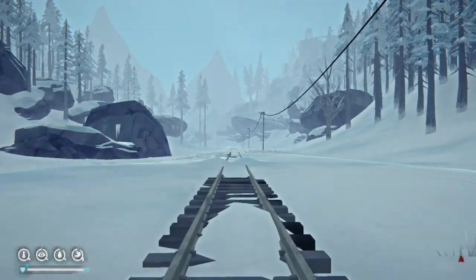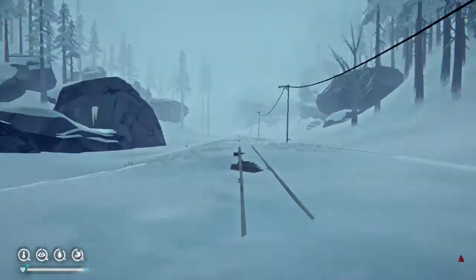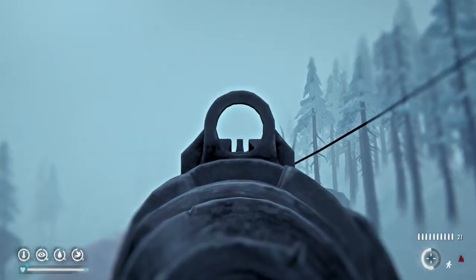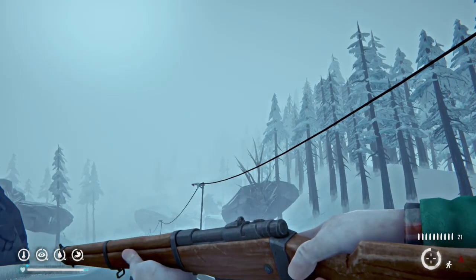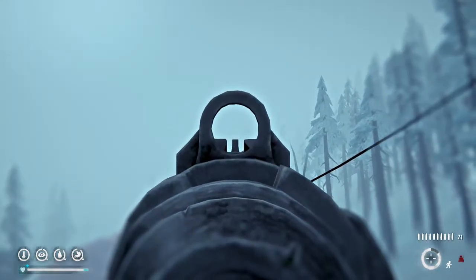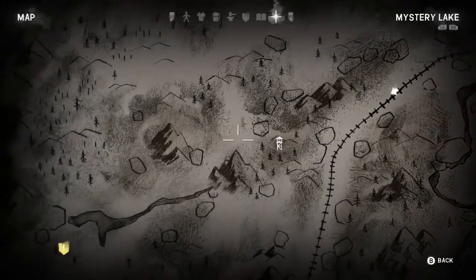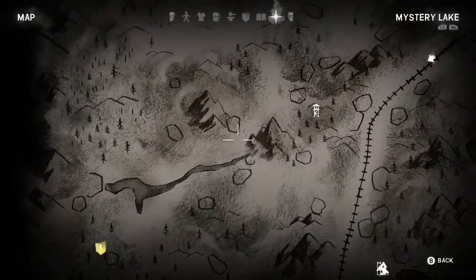Hey everyone, welcome back to another episode of The Long Dark. Today's the day we're going to try to finally get up to that watchtower up there. It looks like the fog is setting in, so it's going to become very invisible — whatever the word may be — but you can barely make it out. Looking at it from the ground here, it looks like it's on a solo peak, and it almost looks like there is a bridge that connects two peaks and you have to go across the bridge to get to the watchtower. That very well may be the case, and if so, I believe you should be approaching from the west side. According to the map, it looks like I'd have a better shot of accessing the watchtower going this way.